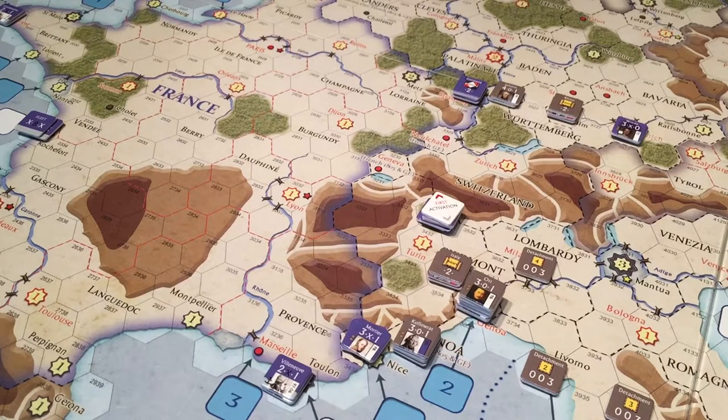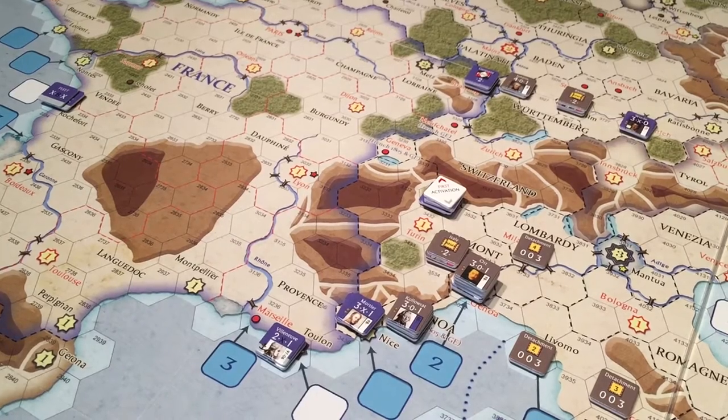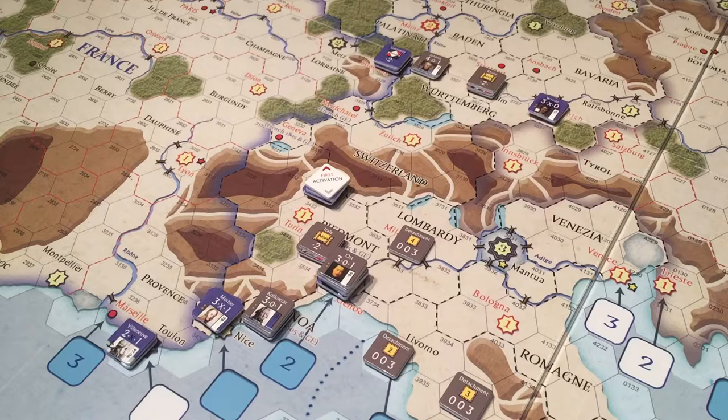For the third impulse, I actually have these chits in a mug — I should have just laid them out. We've got the Coalition Land 4 counter. For the Coalition Land Activation 4 chip, the Coalition activates no leaders. So now we move on to the fourth impulse: Empire Land 3.